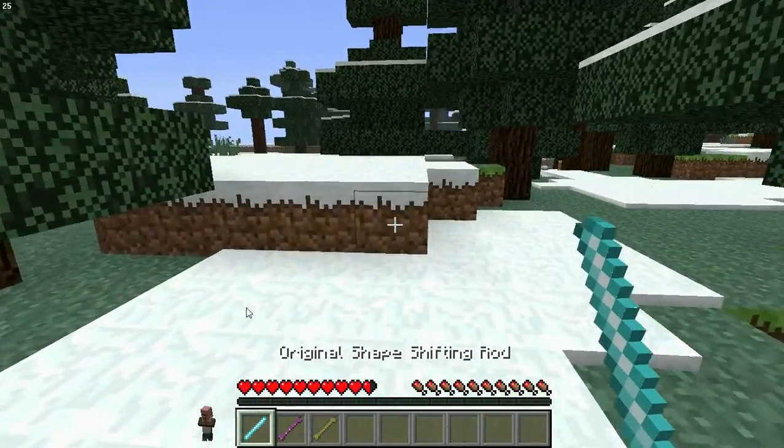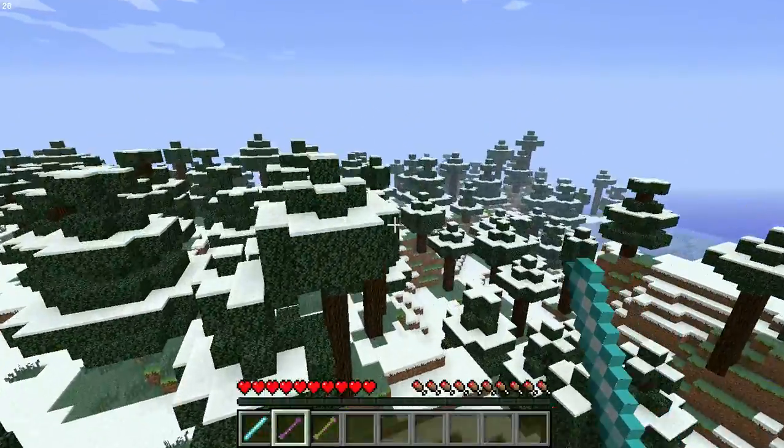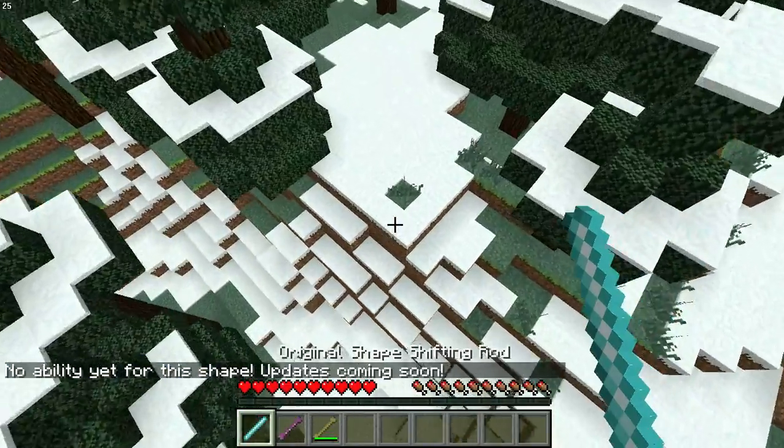So let's begin with the mod showcase. The bat - you just fly around. I don't think he has a special ability. Nope. Once the mod gets updated, it might.